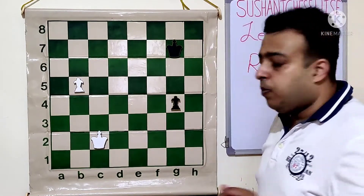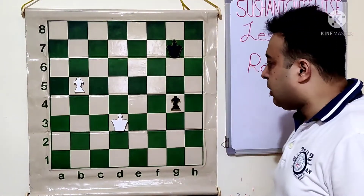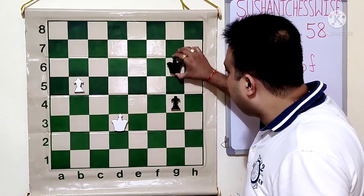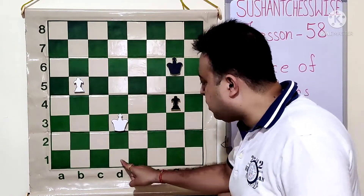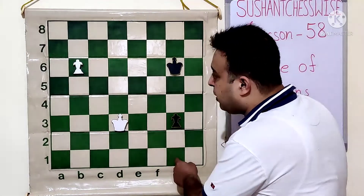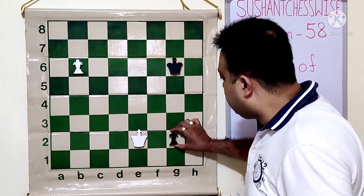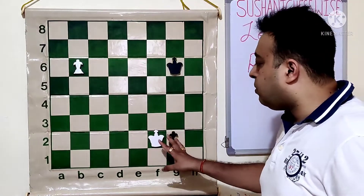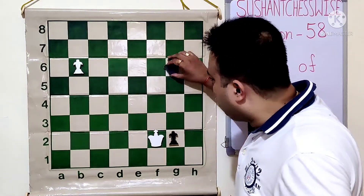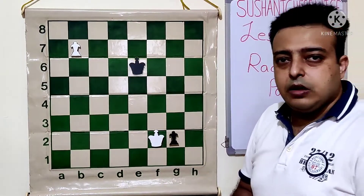White plays king to d3 or d2 — both are correct. If black tries to bring his king nearer, white is already in the magic square of the pawn. After b6, g3, the king comes into the square: ke2 or ke3, both are fine. Then g2, kf2. The king has stopped the black pawn, whereas the black king is unable to stop the white pawn. If black goes king f6, b7, ke6, the white pawn queens and white wins.